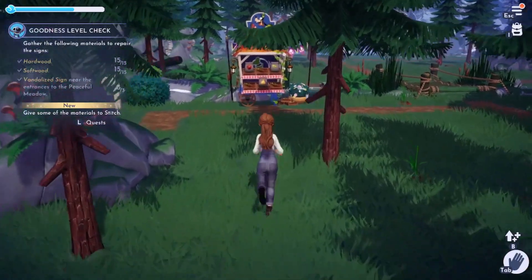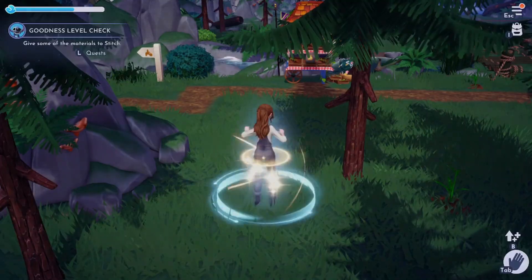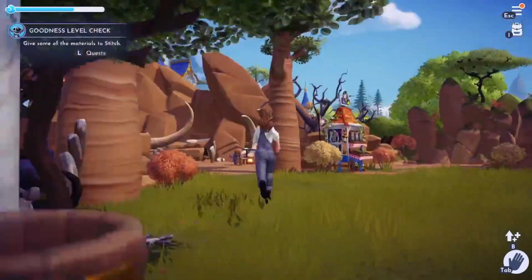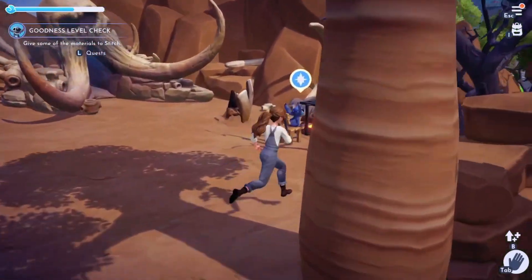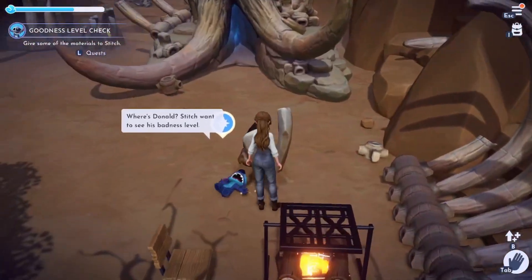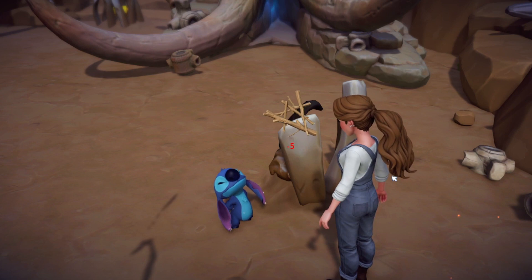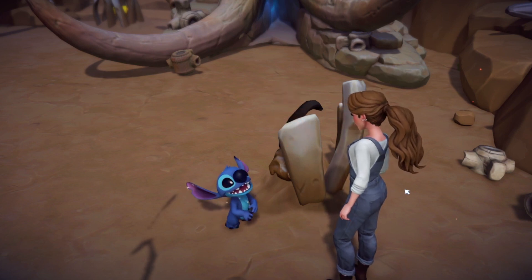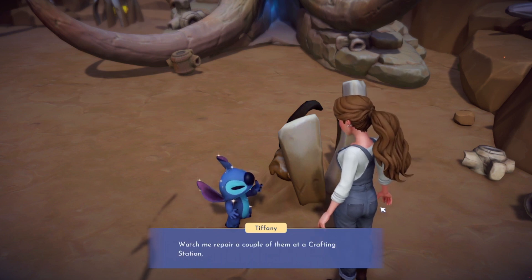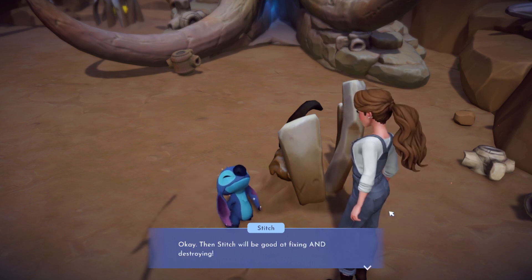Now I need to give some materials to Stitch. Where is he? He's in my alien - Stitch's house! Oh Stitch, you're so cute - he's in by the fire. Give him the materials - five and one, so I only give him part. He says: 'These are some of what we'll need to repair the signs - watch me repair a couple at the crafting station, and then you can try fixing one yourself.'